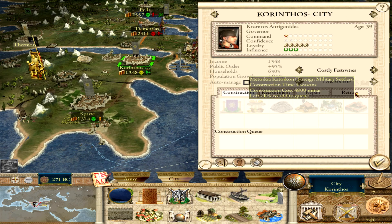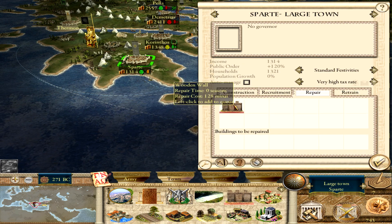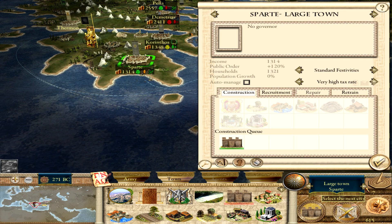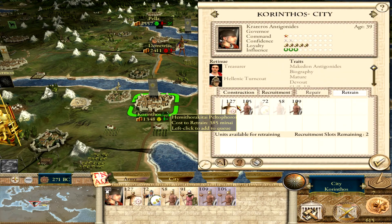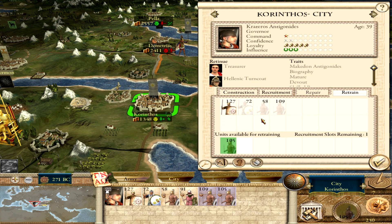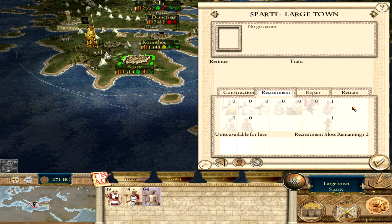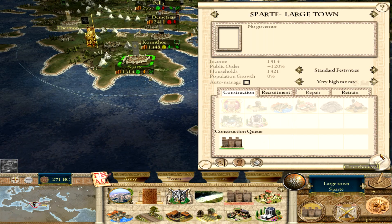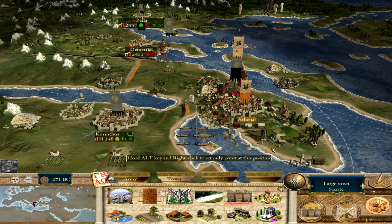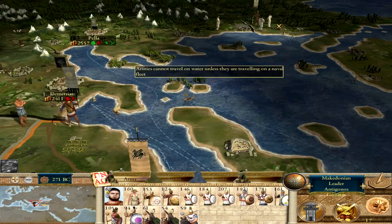Let's see what else we can do in Sparta - retrain, let's fix everything we can first. I want to retrain here because of the public order issue. Can we do anything else anywhere? Yes, these fellows - nice and cheap. We can't do anything else anywhere else. Thanks Athens for the money you've given us and for the confidence to deal with you in the future.